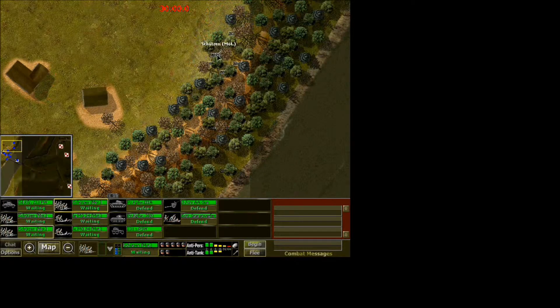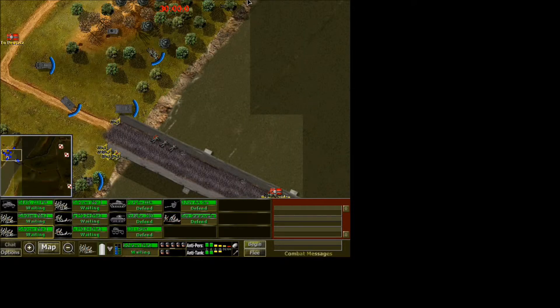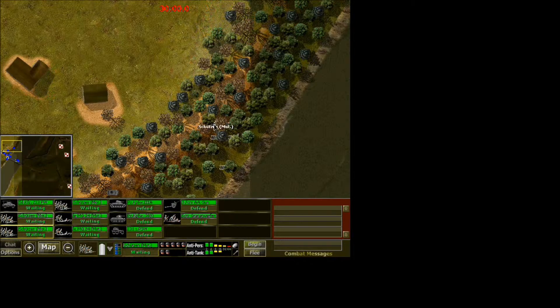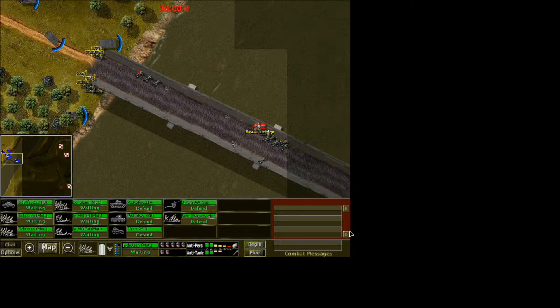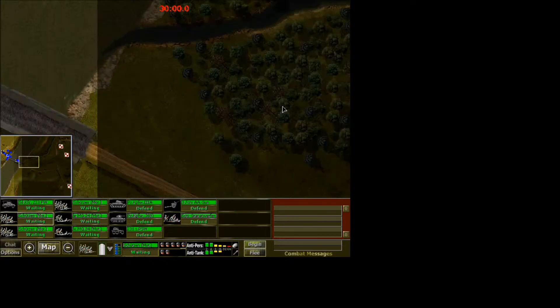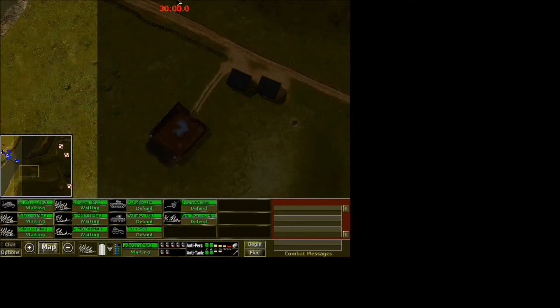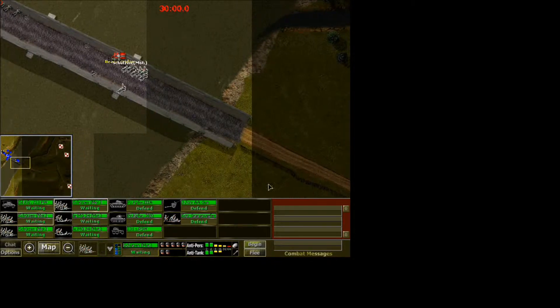The reason we're going to do that is because if a tank gets knocked out on this bridge, we're going to have a very hard time getting other vehicles over here. So we don't want to lose a tank on top of the bridge. To help avoid that, we're basically going to charge across the bridge, to be quite honest with you.